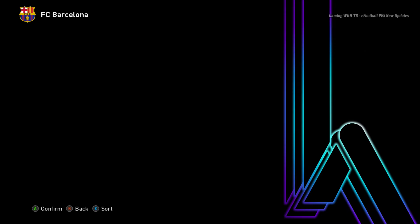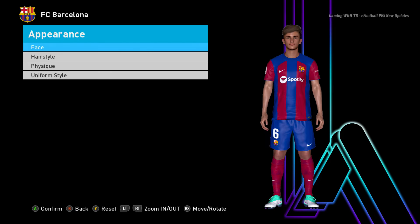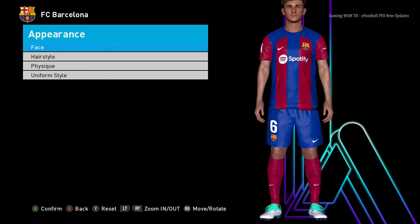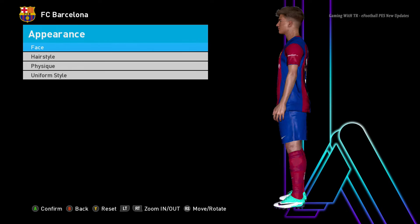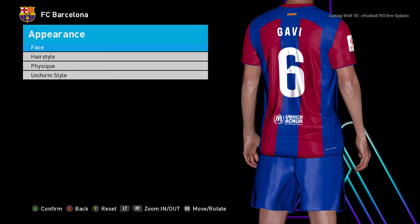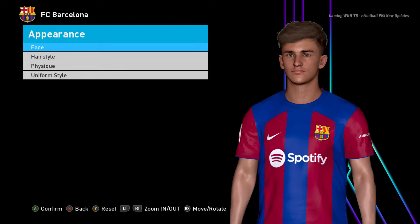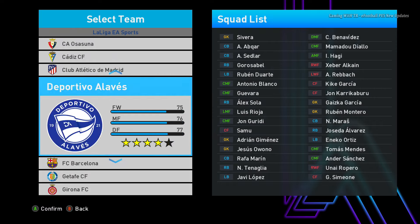I'm choosing similar body-type players again and again, so let's choose some mini players — smaller height, mini body shape. You guys can see the height and every single thing. It's pretty cool. I already showed you Messi, so let's go to another league.